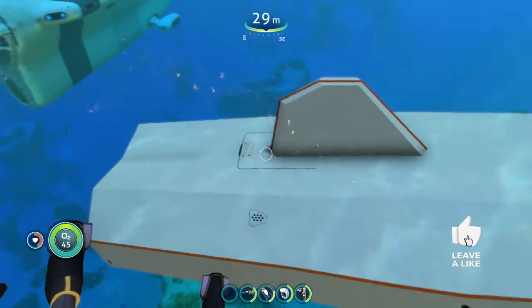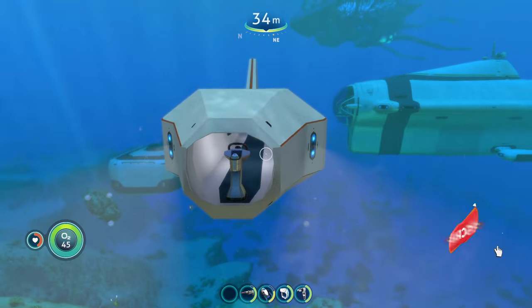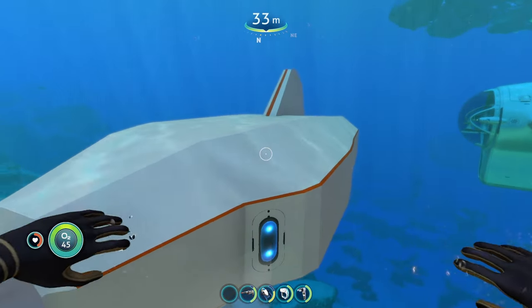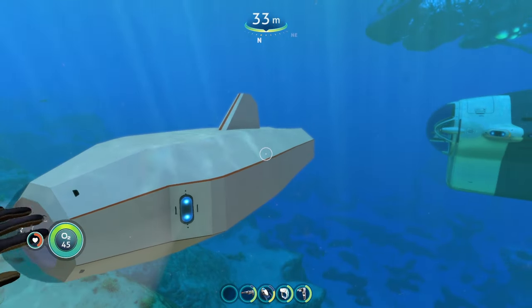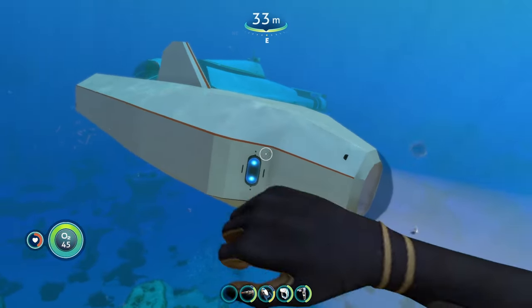So that was the Chameleon Submarine mod — pretty cool and extremely useful for going into super hostile areas. If you're trying to gather resources, it'll keep Leviathans from coming near you as you're driving your vehicle around because you'll be invisible. With the Chameleon Submarine done, we can move on to our next submarine mod.